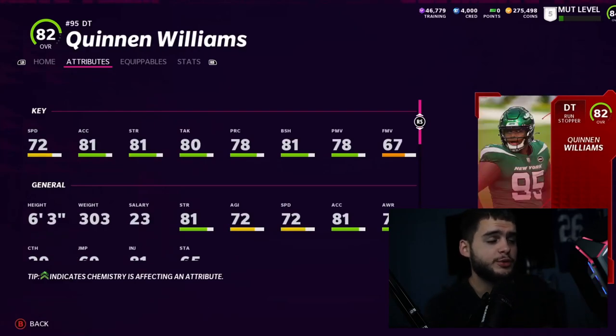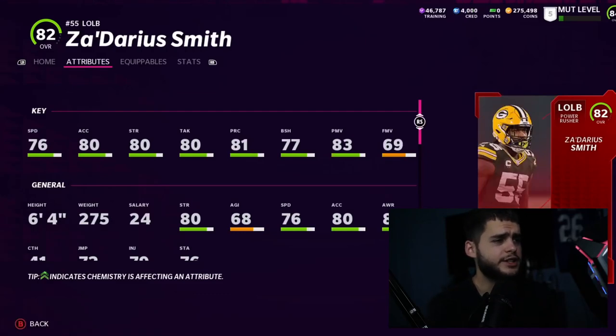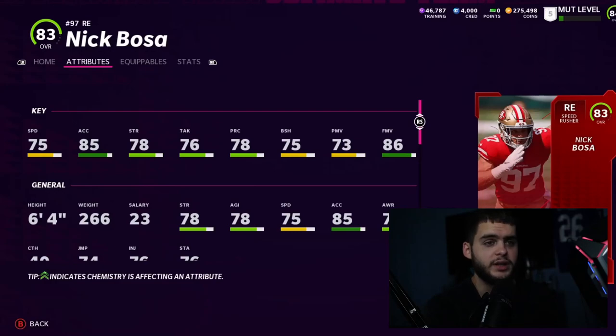Quinn Williams is slow but that's fine for a DT — 81 block shed, 78 power move, 80 tackle, 81 strength, decent nothing too crazy. Chase Young has 80 speed, 85 acceleration, athletic for a 6'5" end, but only 78 finesse, 69 power move, 77 block shed — he can't really pass rush. I expect him to get an upgrade soon. Darius Smith is also slow at 83 overall OLB, 77 block shed, 76 speed. Nick Bosa is 83 overall with 75 speed but 86 finesse move — power him up with a strat card to 90 finesse and he can be a top-tier finesse rusher for the first week or two.